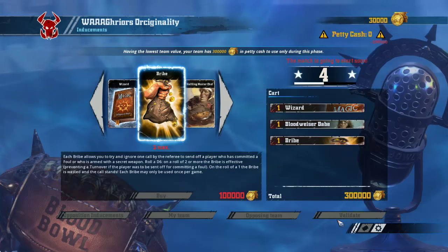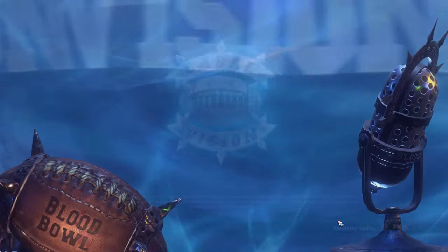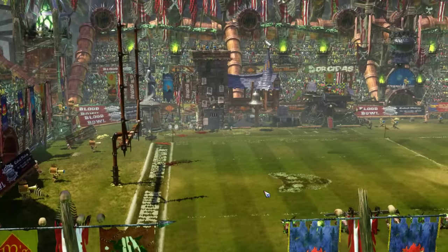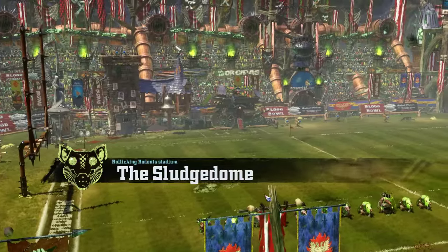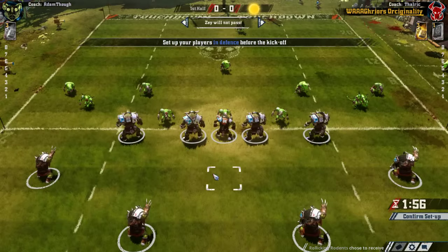This match is definitely going to be very tough. We all know what Skaven can do and they will be very dangerous. We don't have Tackle yet, which is actually one of the first skills I would like to get on a Blitzer — if not the first skill. But regardless, we do have the strength advantage, and we'll just have to see how things turn out here.